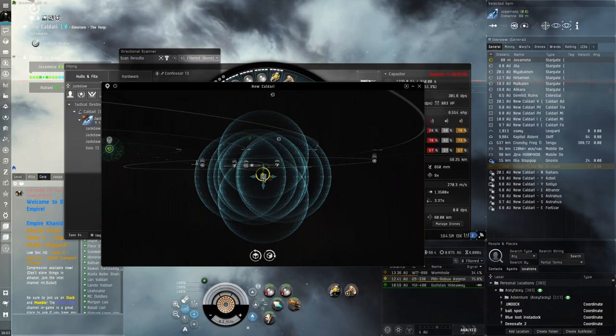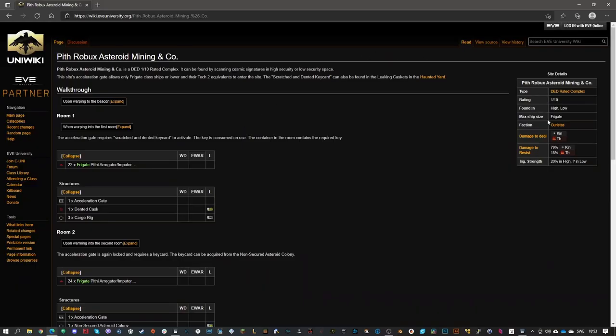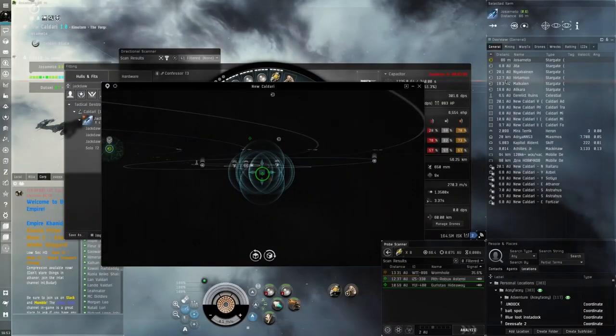Oh, a combat site - maybe we found something already. It's a Pith Robux Asteroid Base - I think this is a low-level DED site like 2 out of 10. Let's try going for it... wait, it's a 1 out of 10 and max size is frigate, so unfortunately we can't use this in the Confessor.